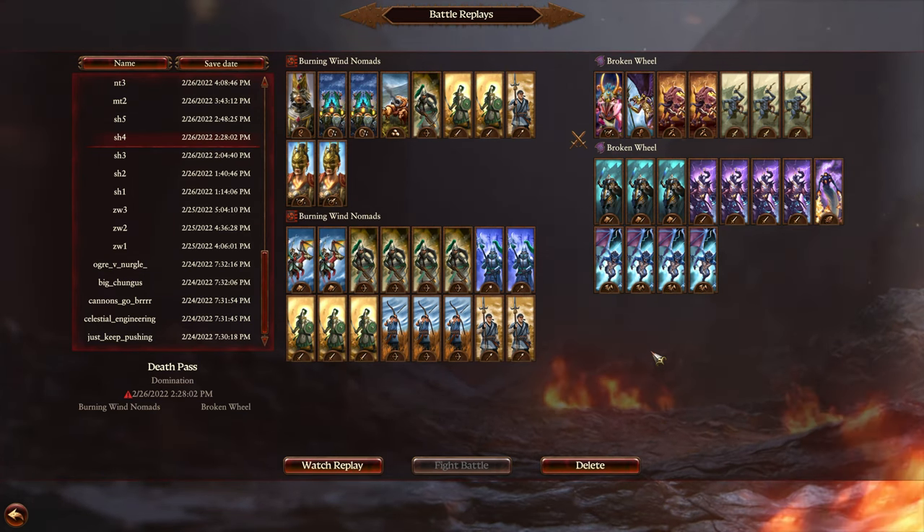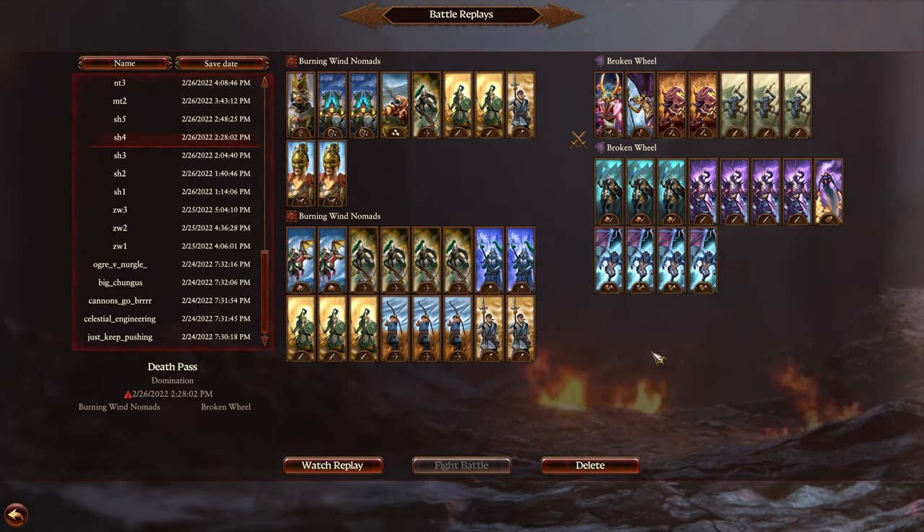I've been sitting on this replay for quite some time, but considering this exploit is most likely going to be patched out within the next week or two with the 1.1 update — at least hopefully — I don't mind sharing it now. What are you looking at here? It's an infinite winds of magic exploit utilizing death overcharge.